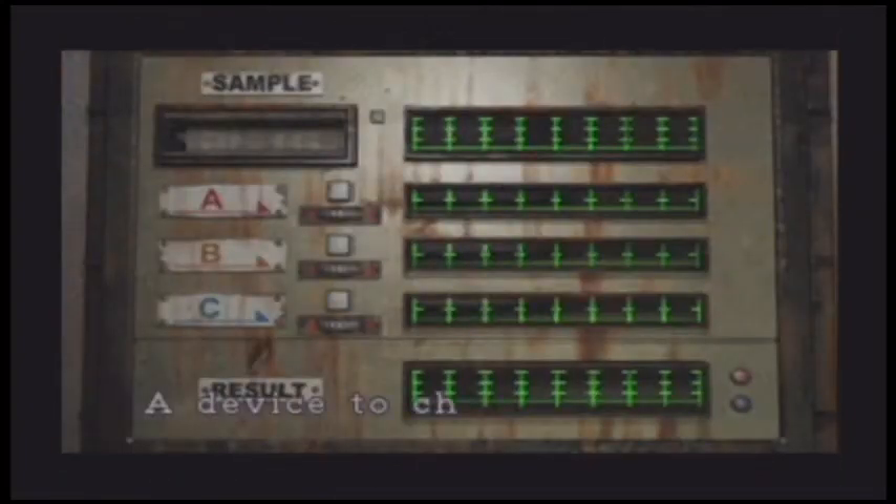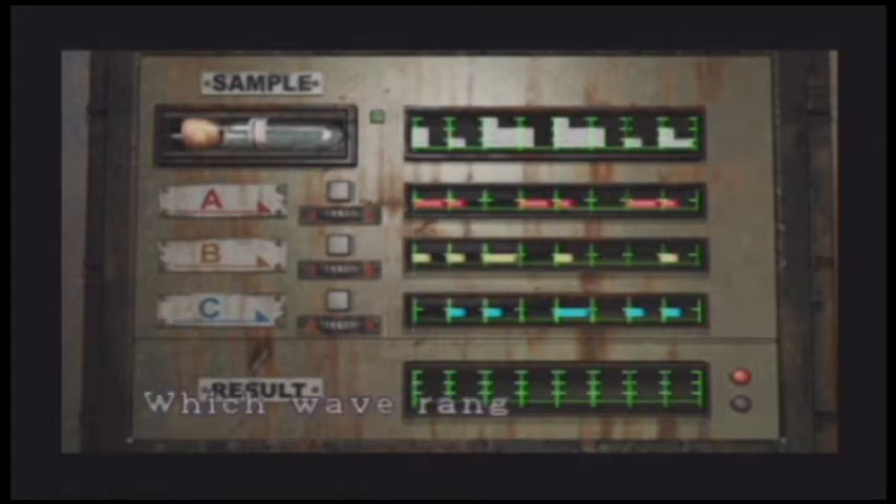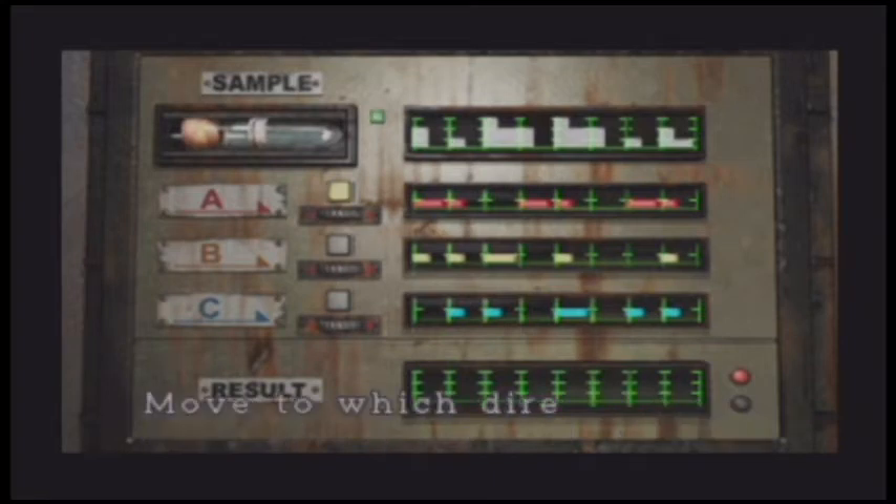Jill will have to place a water sample into a machine and match the code. Sounds simple enough, but this puzzle requires you to match a series of bleeps and bloops by turning dials, and there's no smart or logical way to solve this other than just randomly turning the dials and hoping for the best result. I'm not going to lie — I used a guide to get past this puzzle the first time I played.